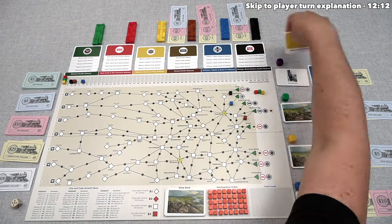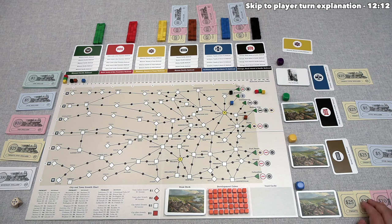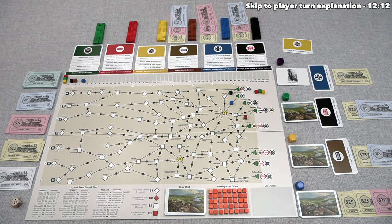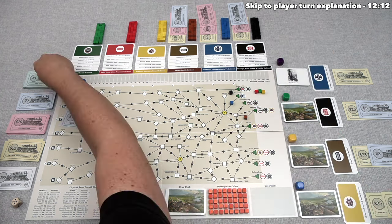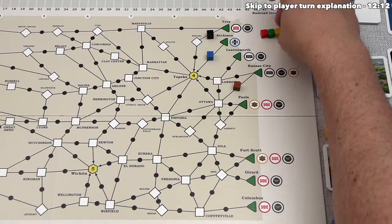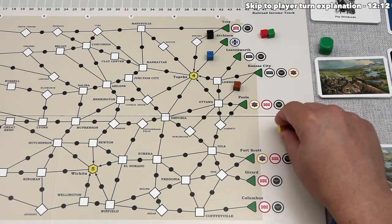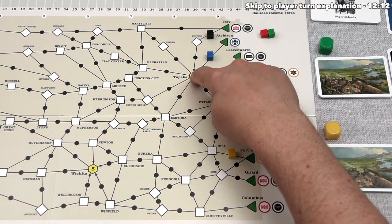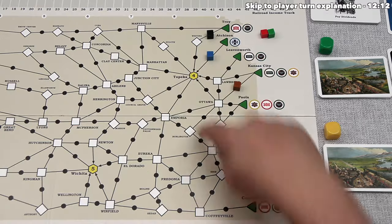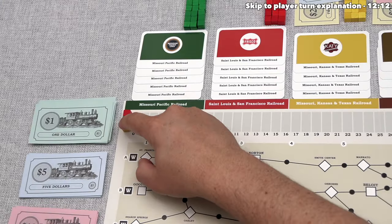Next is the yellow railroad stock auction. Yellow bids $30, which is all their money. Blue bids $31, winning outright because nobody can afford to outbid them. Blue pays $31 into the yellow railroad's treasury, then constructs the first yellow railroad track — they can start from Kansas City, Paola, or Fort Scott. They choose Fort Scott, which with the starting city and a square gives the yellow railroad a starting income of 2.